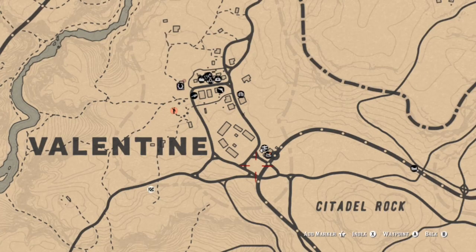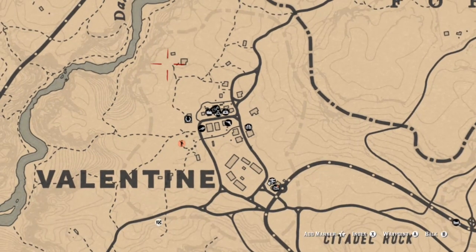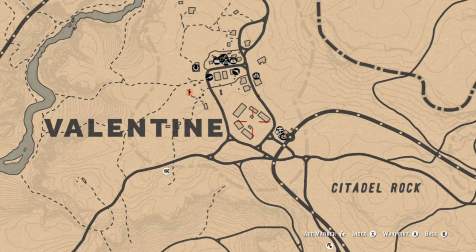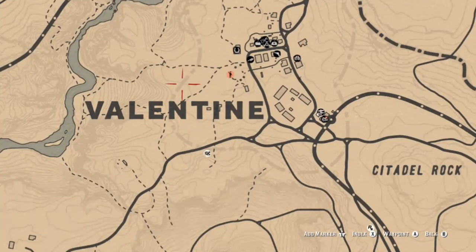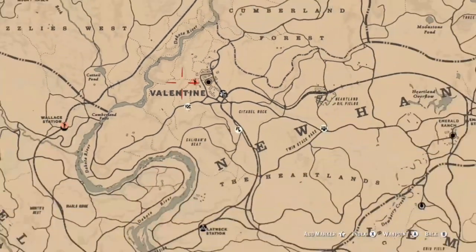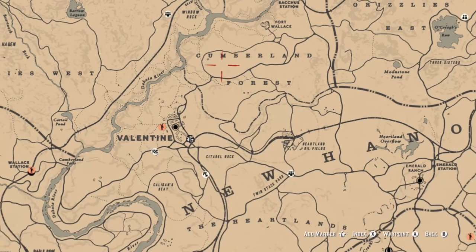It's a pretty easy day today. I'm going to recommend the Valentine slash Cumberland Forest area to get these done. In Valentine, there are a couple different locations where you can find your sheep at those three specific spots. If you need to get your plump bird, you can get those from turkeys or chickens. You can find chickens inside this area in Valentine, out to the west. You can find your turkeys in the Cumberland Forest area right near the enemy hideout, right under the Ewe in Cumberland Forest.